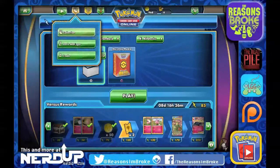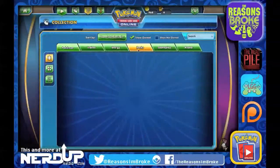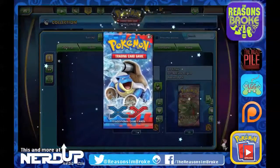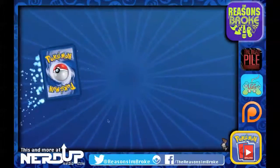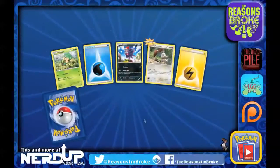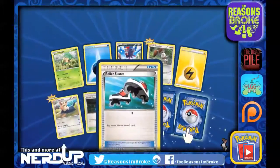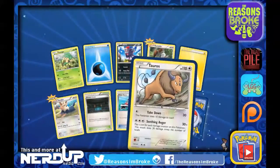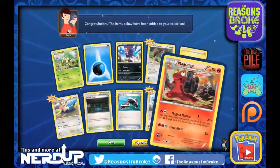I do have some Ancient Origins Booster Packs, and I think I have a mix of other stuff too, just from playing in the tournaments. I have an X and Y Series Booster — two of them, actually. Let's open that one up. Oh, there's a different version of Bunnelby. We've got a Herdier, also brand new, Roller Skates, two rare cards — ends up being a Reverse Holo Tauros and a Magcargo.